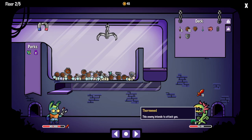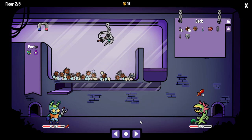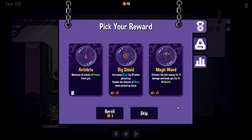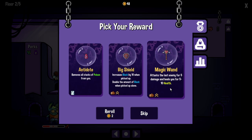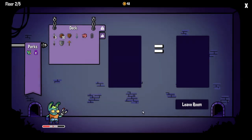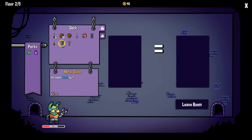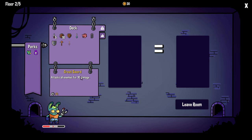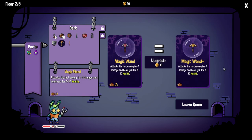Now we're just going to pick up whatever because this enemy needs 15 damage to die. An antidote is going to remove the poison. There's another big shield or another magic wand — the magic wand is really useful because it can heal us, so we're going to take that. Now we have 48 coins. Every time you go into the shop, the price increases. We're going to upgrade the great sword so it does 15 damage to every enemy for 18 coins, leaving us 30. Then we're going to upgrade the magic wand — 5 to 20 health and dealing 7 damage to the last enemy is going to be really powerful.